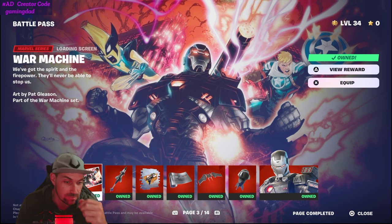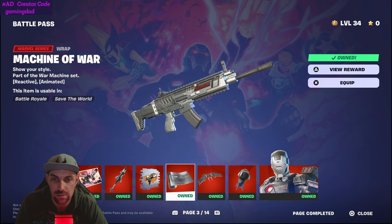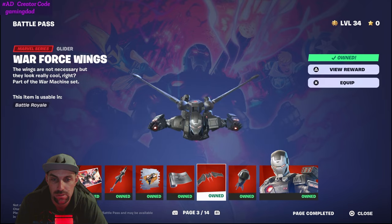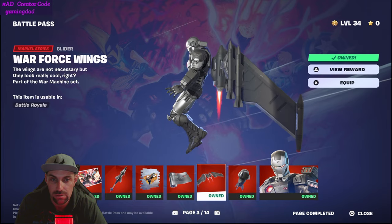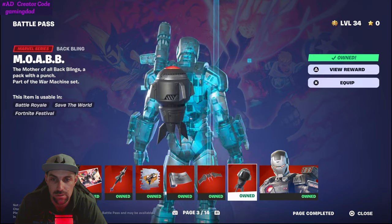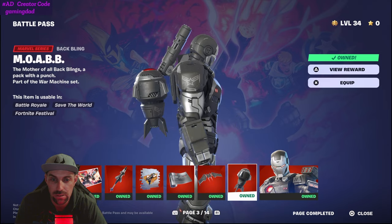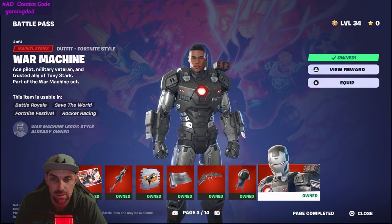Until we get to page three: War Machine! Got a handheld missile as his pickaxe, simple spray, nice shininess to your guns — very simple. Good to see that it attaches — maybe it's magnetic, definitely magnetic. Who needs back bling? In my opinion, so far this is the best skin we've had three pages in. Can't beat War Machine. If you can't have Iron Man, it's War Machine — even though I believe Iron Man's already been in.